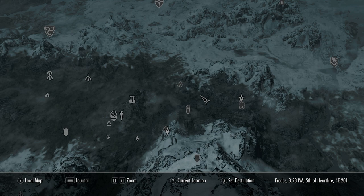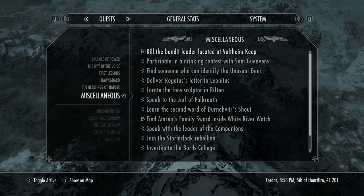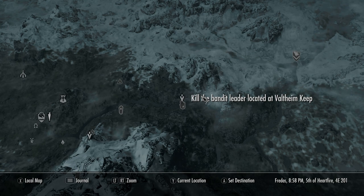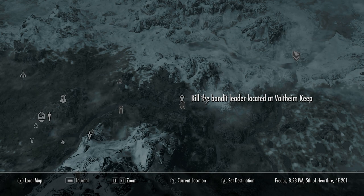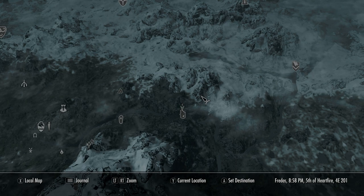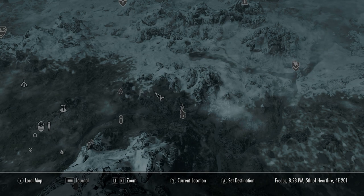One more tip: once you've got your map open, press the other button to get your quests open. You can do this while you're in the map. Hit 'show on map' and it'll take you right there. This doesn't always work — some quests intentionally don't want you to know the location. Also, if the quest is in Solstheim and you're on the mainland, or vice versa, it won't take you there.